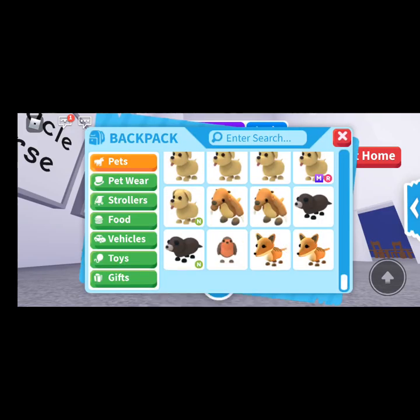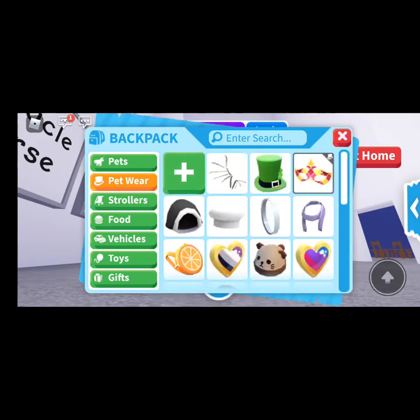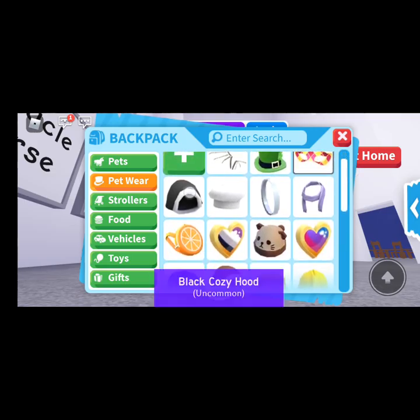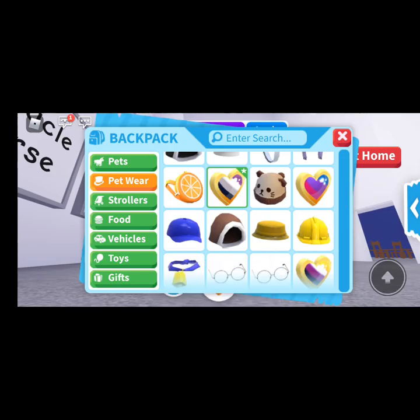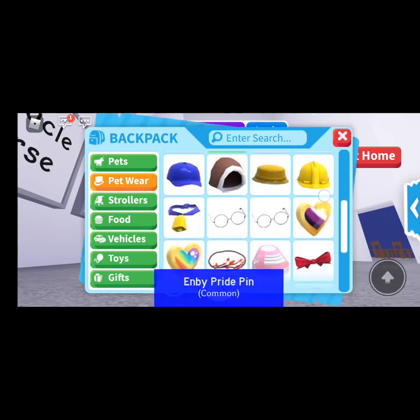Now let's go quickly through my petware. Bone wings, leprechaun hat, red mask, black cozy hood, chef hat, hoop earrings, lavender scarf, orange backpack, ace bride pin, bear winter hat, bee bride pin, blue cap, brown cozy hood, bucket hat, construction hat, cowbell, two circle glasses.